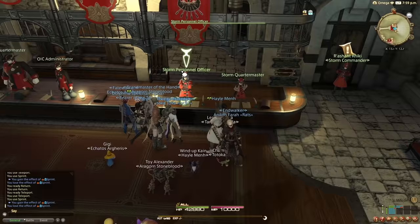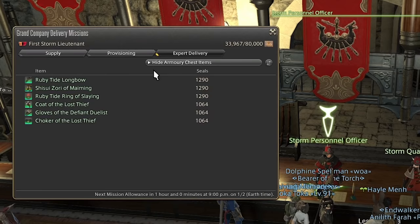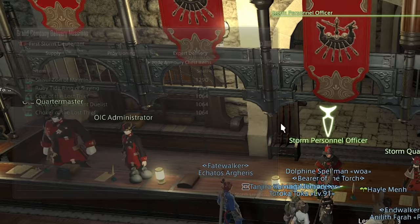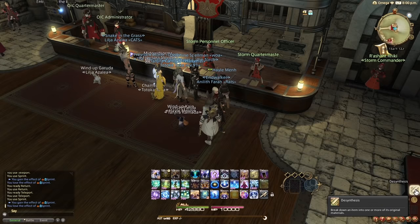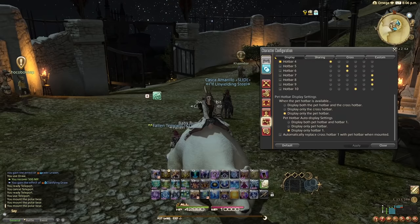The other benefit is if you talk to your Grand Company officer and turn things in via Expert Delivery — there's an option to hide armory chest items, so all newly obtained dungeon items you can just spam turn in for seals. The other thing you can do is desynthesis: you have the same option under inventory equipment items, so instead of going through your armory chest, you can now just get rid of items directly from your inventory.